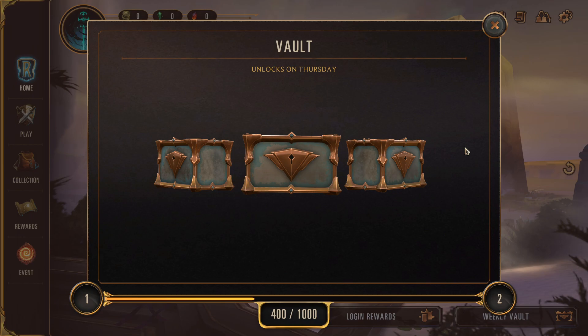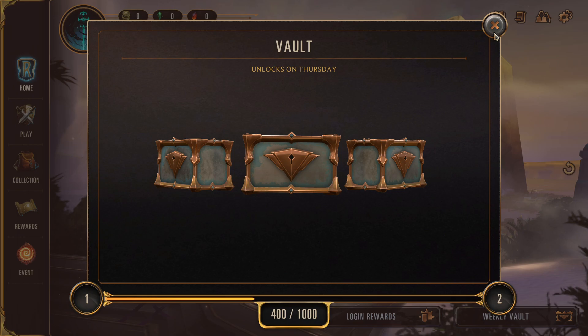Every single Thursday you will get three chests, depending on how much you play that week and how many missions you do. Right now I'm at three bronze chests; however, if I do missions and play, each of these chests will level up — one silver and two bronze, then two silver and one bronze, then three silver chests. It keeps going and upgrades all the way up to triple diamonds. You want to play as much as you possibly can, min-max all of your missions each day, and get big vaults in order to get big boosts to your collection every Thursday.